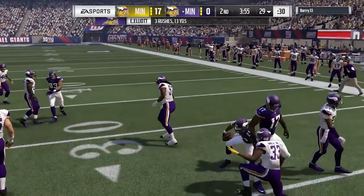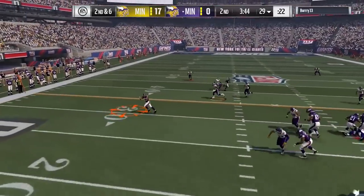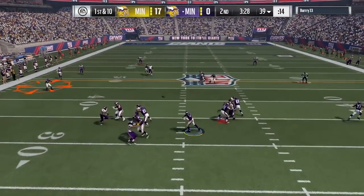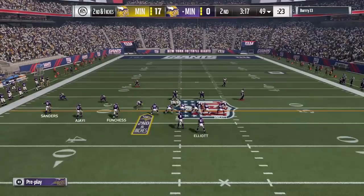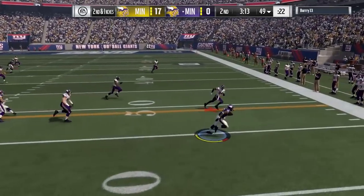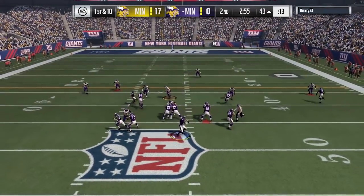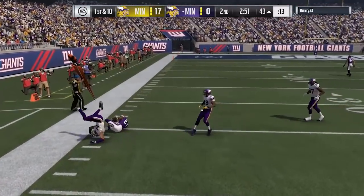They also fixed some gray color animations that would appear when trying to throw the ball — I never experienced that one personally. In CFM, they fixed an issue where the wind meter for kicking was going backwards. There were also some weird fatigue issues for the away team that have supposedly been fixed. I haven't experienced that myself, but a lot of people were complaining about it, so I'm happy to see they've made an attempt to fix it.